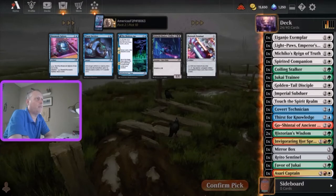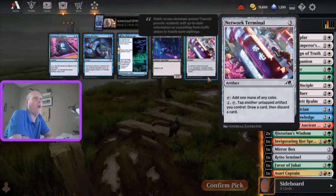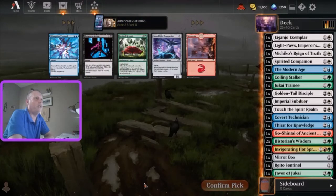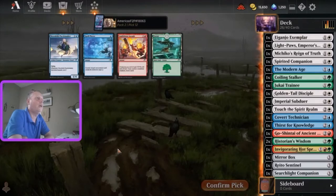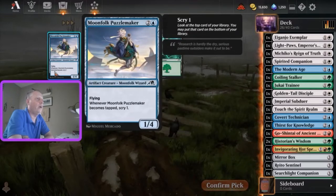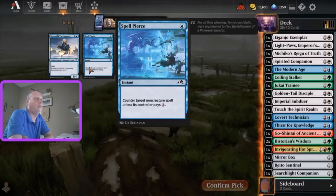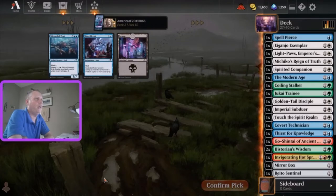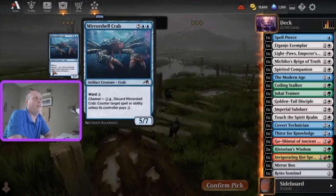Modern Age - as much as I am not playing blue, it is definitely the correct pick here. That's where I went. Modern Age. Grafted Growth, Searchlight Companion, just on card advantage - seems good. Ambitious Assault is very nice. Spell Pierce is definitely a card I want for my collection, although it has no value here. Puzzle Maker. You know what, I'm going to take the Spell Pierce, just for the collection value.